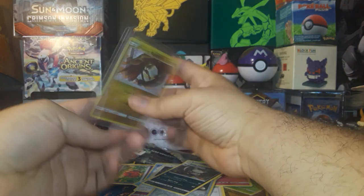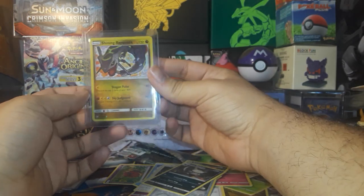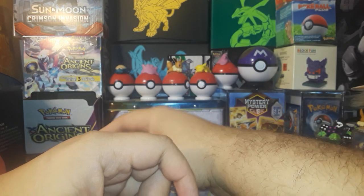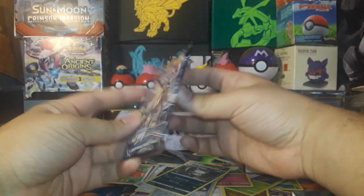And this card is Shining Rayquaza — probably my favorite Shining Pokemon, mostly because Shining Rayquaza is badass. So we've got an Ultra Prism pack to open up.